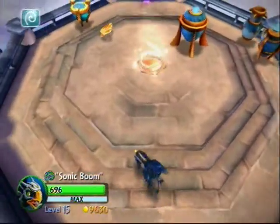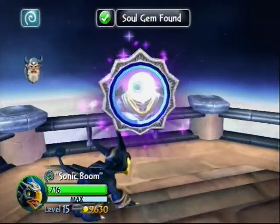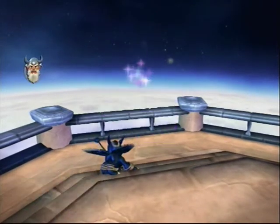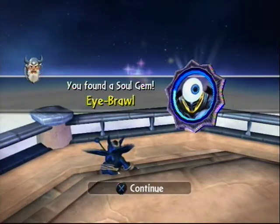Now when you get here, don't go straight to the portal — you're going to see it right behind the portal. There you go, you have Eyebrowl's Soul Gem.